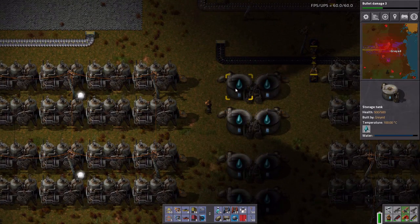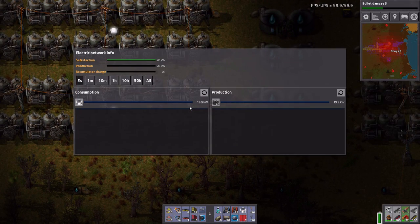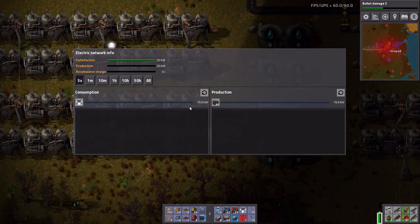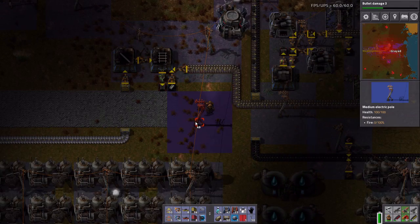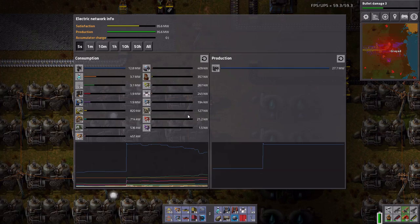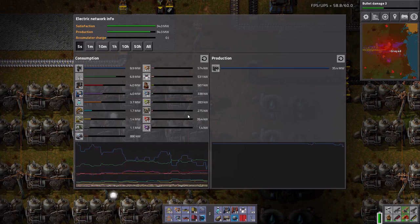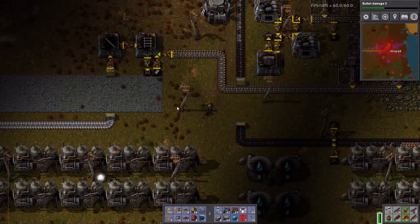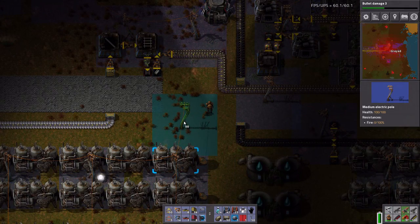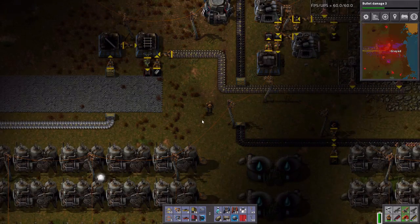So let's run down here. We have a whole bunch of water. How's our power? We're at 20... Why is this on a power grid on its own? Is this why I'm running out of power so much? Mistakes were made. Clearly.